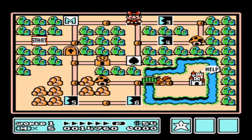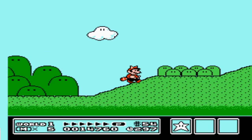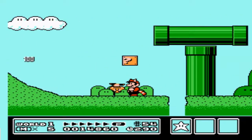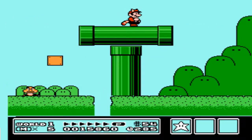Alright, let's move on to Area 2. Here they introduce a new mechanic: the heel slide. When you get on an incline, you can hold down on your controller and he will grab his hat and sit down.